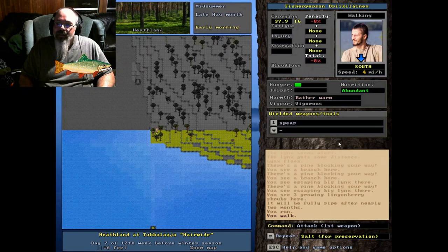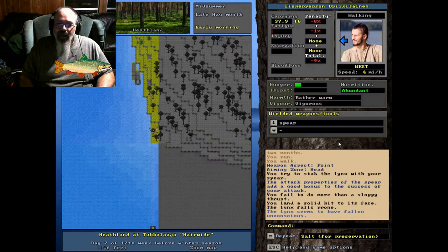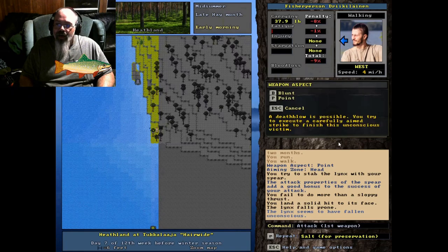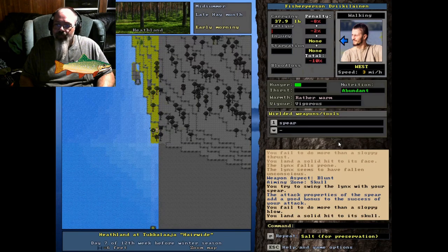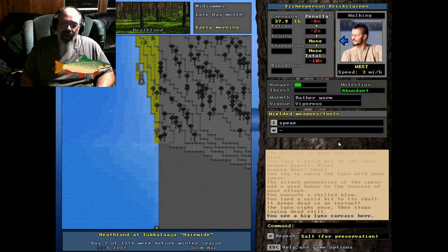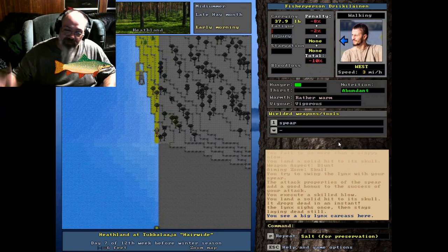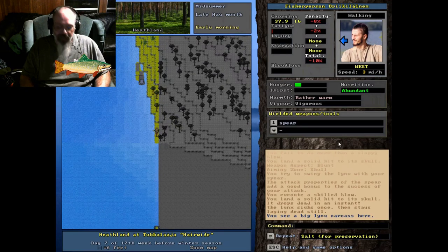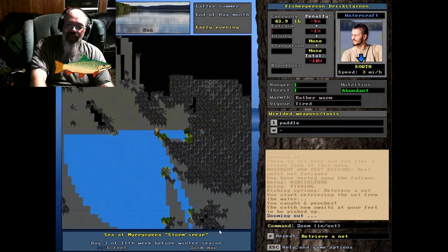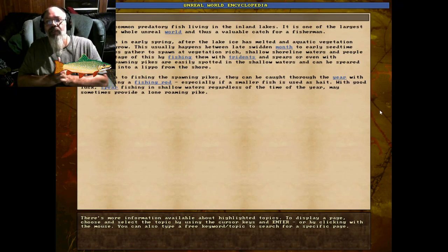We got one point. Let's see if we can hit him in the head — got him, fell right to the ground. Let's finish him — there we go. Yeah, we got ourselves the lynx. I wasn't planning on any hunting, but hey, why not — we'll take it. Had to protect our fish. It says they spawn in early spring — that's nice to know.